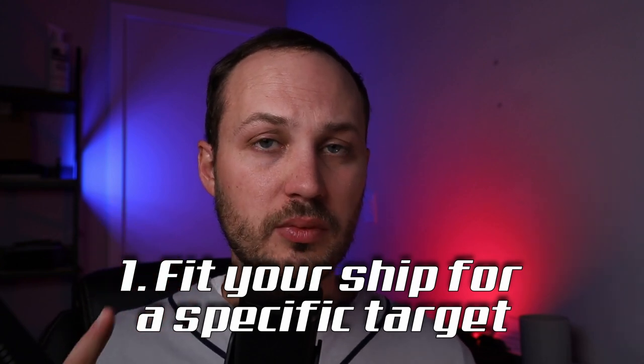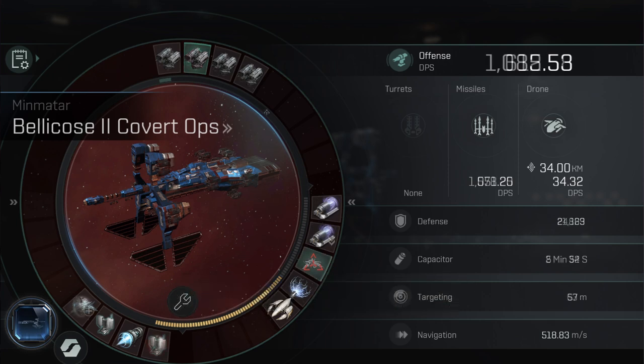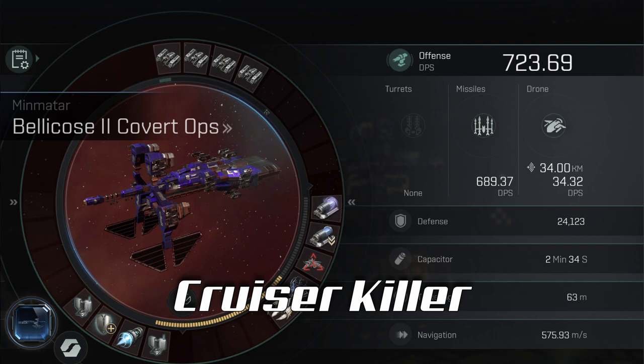Finally, the number one tip for improving your kill ratios is to build your fit with a specific target in mind. With my Bellicose 2 Covert Ops, I've gotten about 15.8 billion in kills just in the last two weeks while only losing two ships. That's a pretty good ISK ratio on a ship that's only 500 million. I could have not lost any ships if I had simply not engaged with cruisers, battleships, or battlecruisers I wasn't prepared to fight. By being very selective and understanding when to engage and when to run — before you get into that moment — you'll be able to escape and live to fight another day, which when we're talking about expensive ships is kind of important.